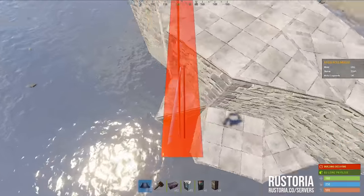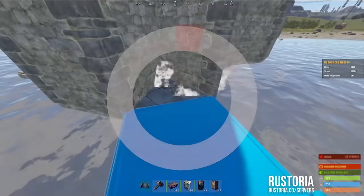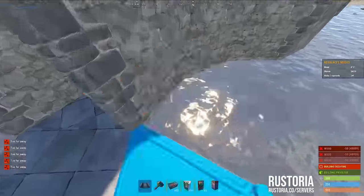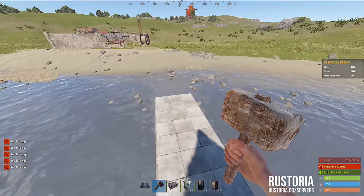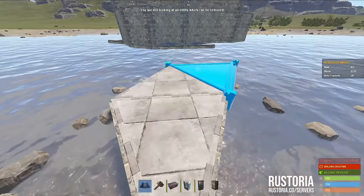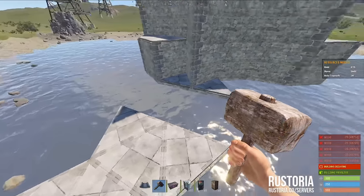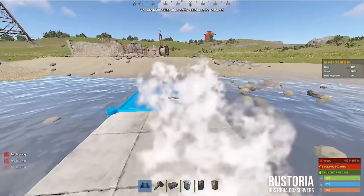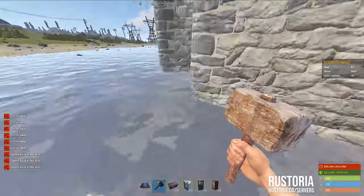Or you can add more honeycombing like this and start making external cupboards. From here, just look for the side that has two triangles, go three square foundations out, place a quick placeholder, and come all the way back until you have this two-square space between the triangles. From here you just go out one, two — I can't build in this area so I'll show you on the other side.